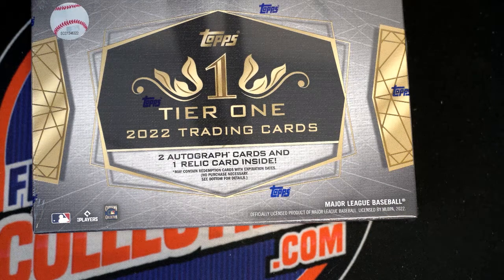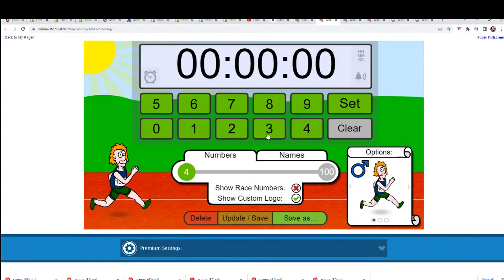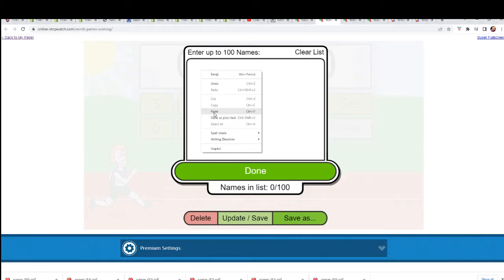Good luck everybody in our box break, wishing you the best in Tier 1 Baseball. We're gonna start things off with a filler. You get a chance to win spots for a big discount when you win teams.